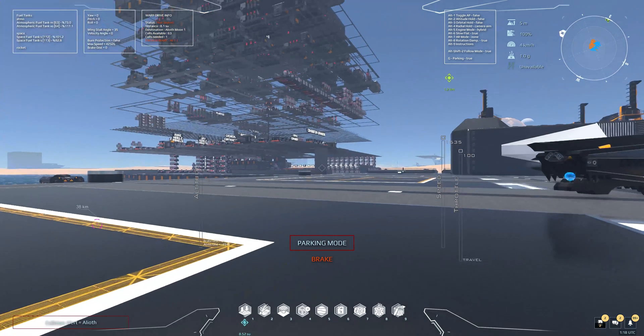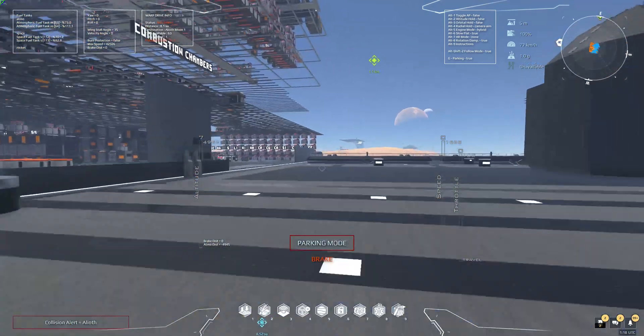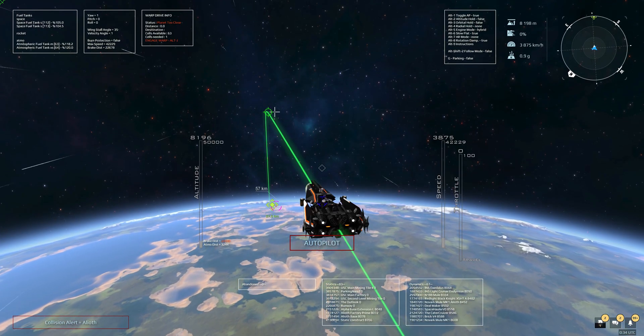Last is G parking mode, which just parks the ship, locks the brakes, and drops you down to the surface. We'll go back and talk about engine modes now while the ship comes in from orbit.